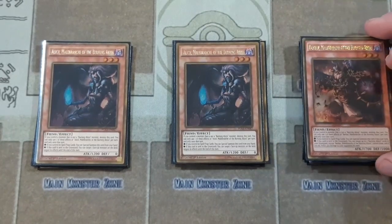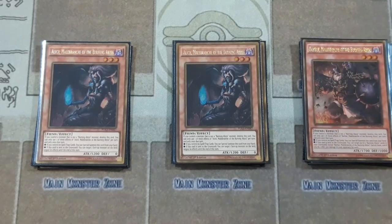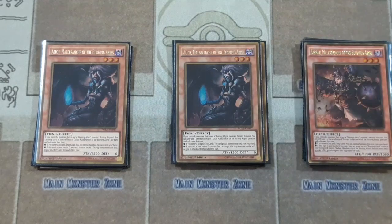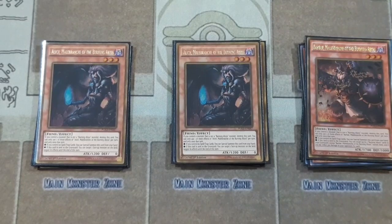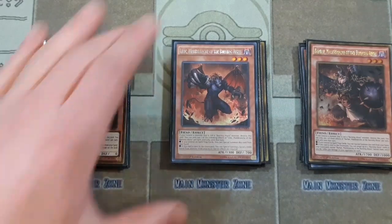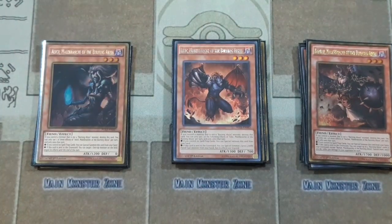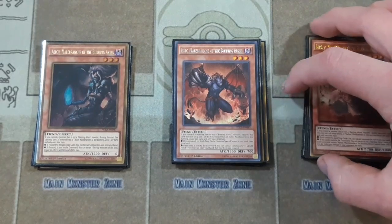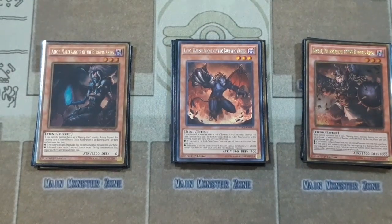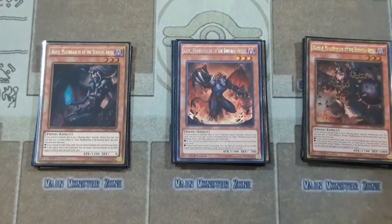Then we have one copy of Barbar. He just does 300 burn damage for banishing up to three Burning Abyss monsters from your graveyard, so you can do 900 damage to your opponent. Plus he is a big 1700 attack beater, so he is a nice power inclusion for the deck. Then we have one copy of Libic. He's probably the most cuttable, but when he's sent to the graveyard you special summon a level 3 Dark Fiend type monster from your hand with its effects negated. That does come up every now and then, but if you've already gone through your whole combo and your hand is less full, he doesn't really do too much for you.